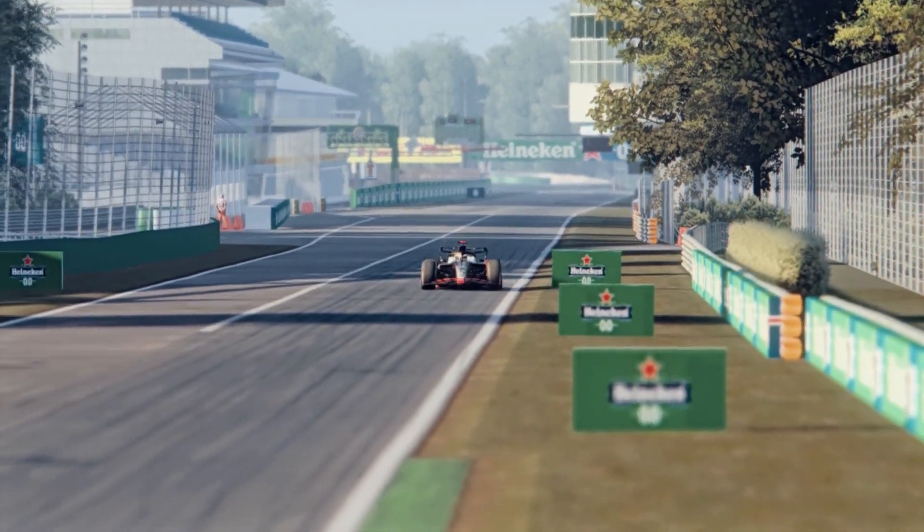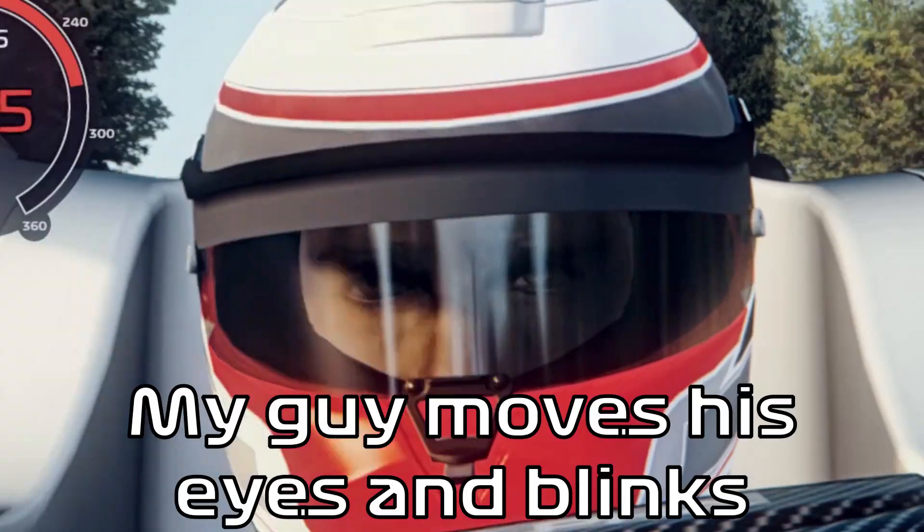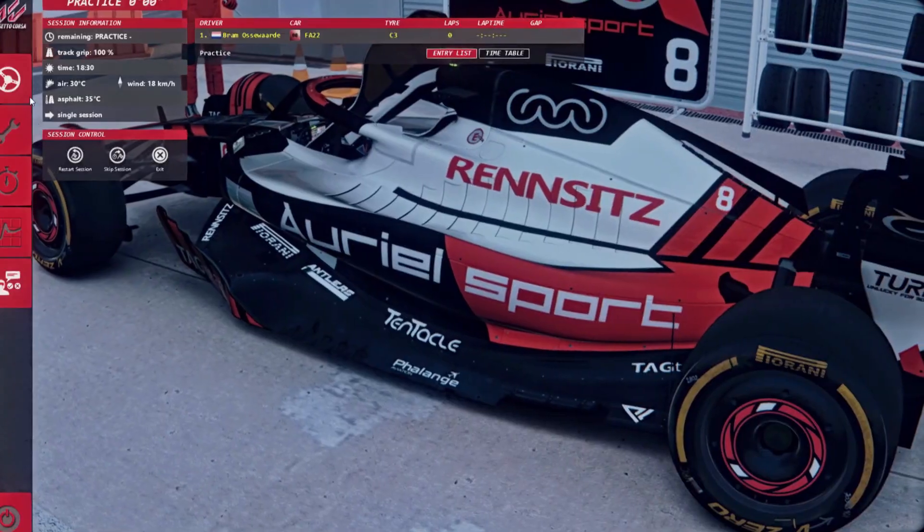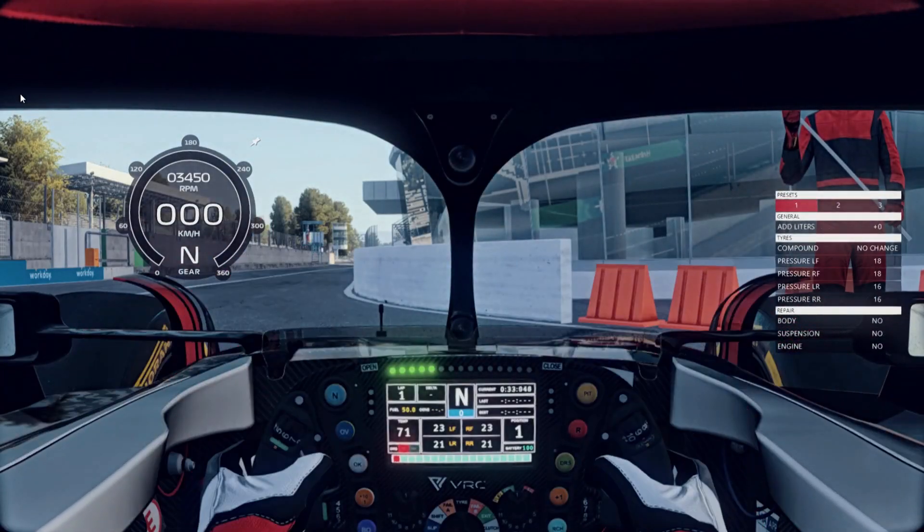The porpoising not only affects the handling and force feedback, but it also is a nice animation. Just like the super realistic head movements, feet movements, steering column, and even the wing flexing. And as a cherry on the cake, when you first load up the car, the driver actually attaches his own headrest.